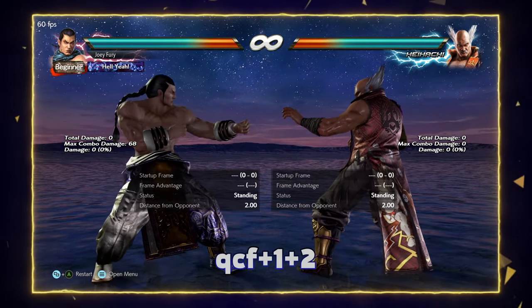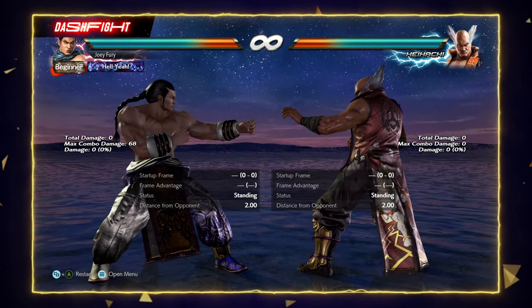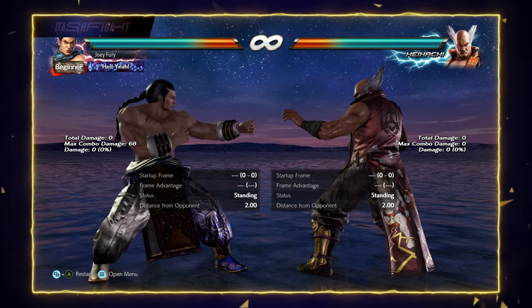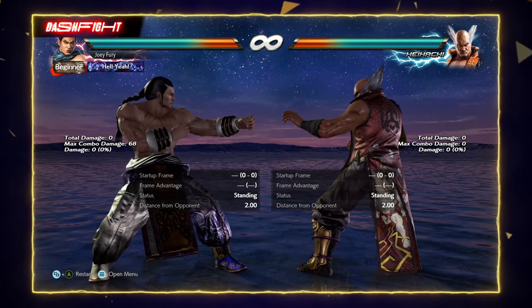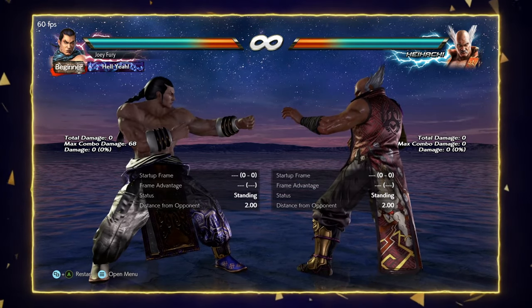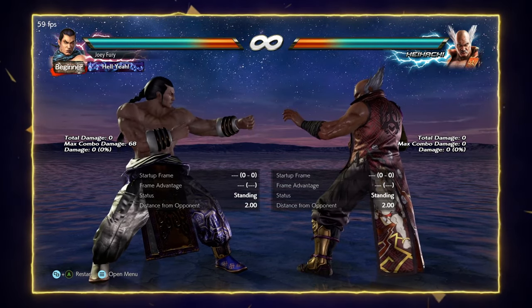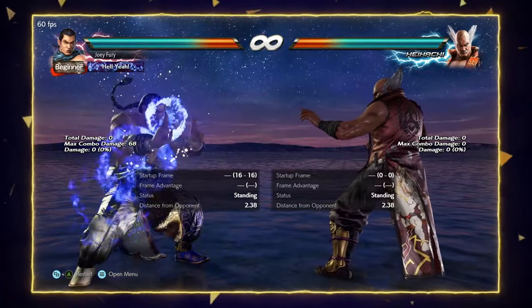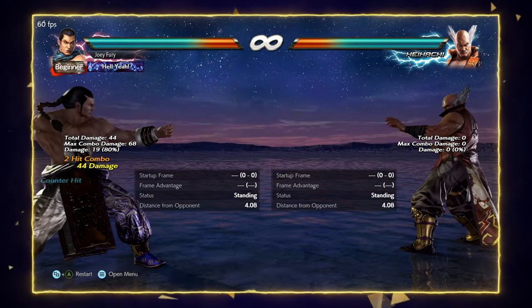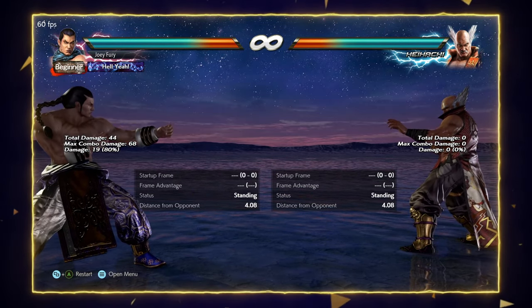B4, QCF 1+2. This is a very important move for Feng — it's a multi-faceted tool that accomplishes a lot. It acts as a strong mid check option to pair with his strong low presence. It gets plus frames on block, putting the opponent in crouch and giving Feng plus 4. It also yields a very nice reward on counter hit — a free stomp. The only thing about this move is it can feel linear at times, so place it tactfully and make sure you're controlling their sidestep with back 4.